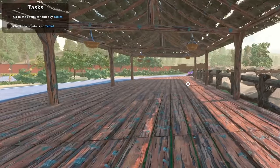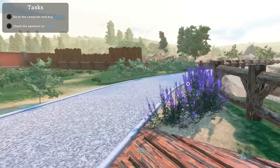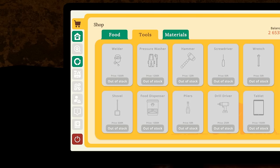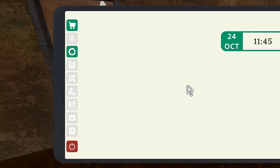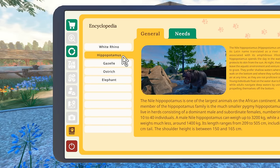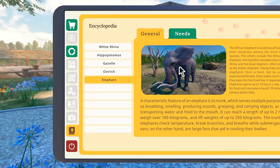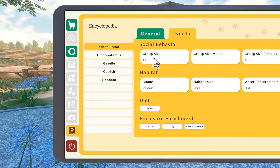What am I doing — I gotta buy a tablet. The tablet will be awesome to have. I can barely afford this tablet, but my money has gone up a little bit because customers are coming in. Now I can use my tablet to check the opinions. Oh, my forest borough bar went up a little bit! Oh my goodness, we have the encyclopedia of animals now — so we can see like hippopotamuses, gazelles, ostriches, an elephant, and we can see their needs. Let's check the white rhino — group sizes of one to four.